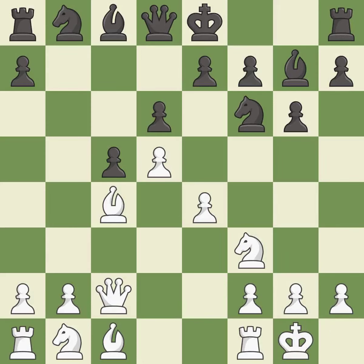Castling gets the king to a safer square, out of the center of the board, while also developing a rook. Castling kingside tends to be safer because the king is further from the center.